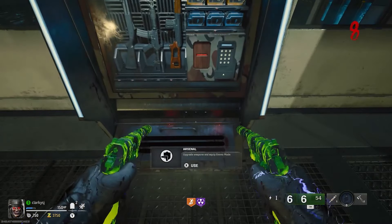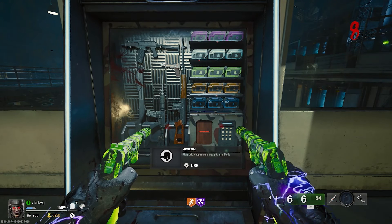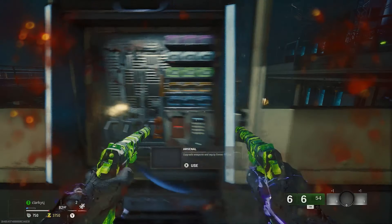Within Black Ops 6 Zombies, armor is no longer in the Arsenal machine — instead it was replaced with alternate ammo types. And as you're aware, alternate ammo types before Black Ops 6 were always in the Pack-a-Punch machine. Armor is now a wall buy and AETs are now within the Arsenal machine. Every AET costs 500 pieces of green salvage, as there's only one variant of salvage within this game.